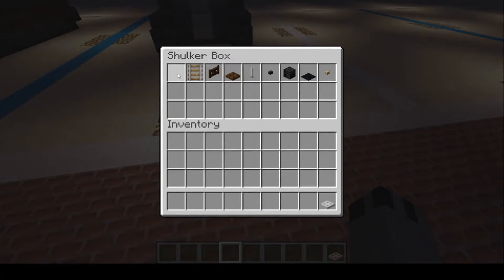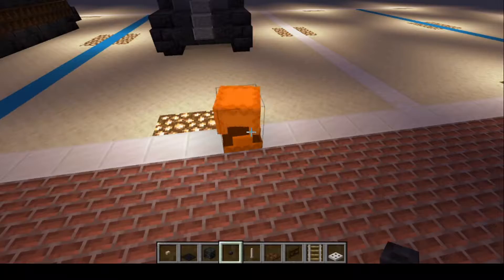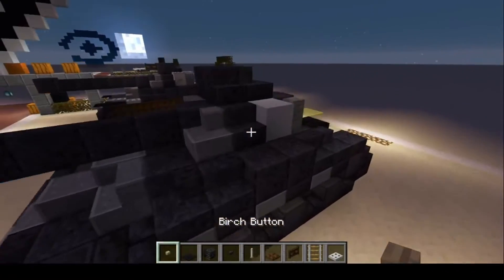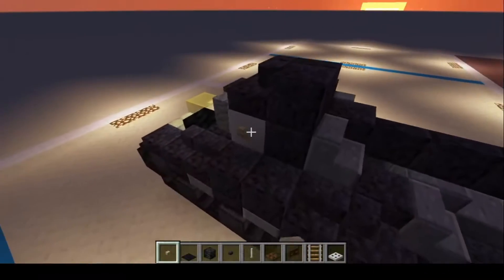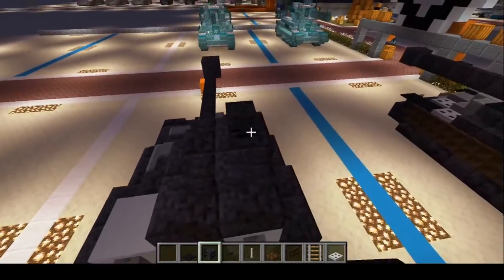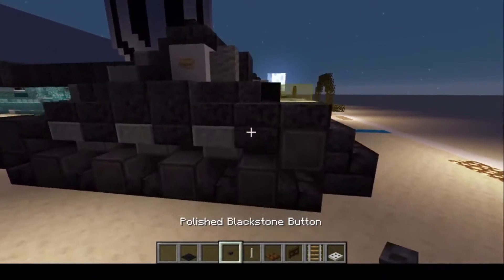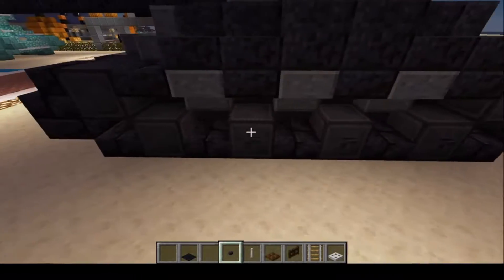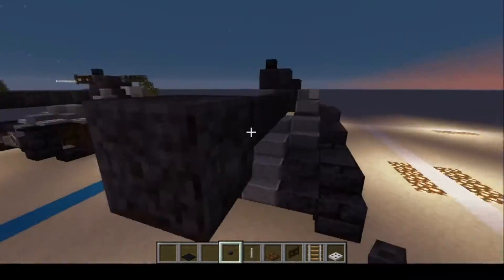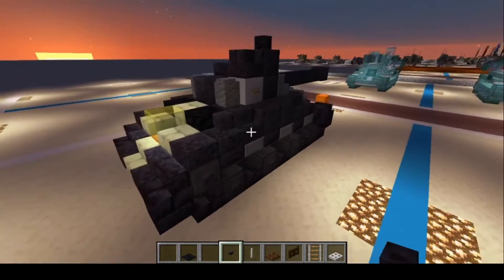Next we're going to grab iron trapdoors, rail, dark oak wood fence gate, dark oak wood trapdoor, end rod, polished blackstone button, wither skeleton skull, black carpet, and birch button. Starting with the birch button — it's going to go on the white concrete blocks. Next, your wither skull goes right there. Your polished blackstone buttons are going to go on your road wheels, drive wheels, and on the muzzle brake.